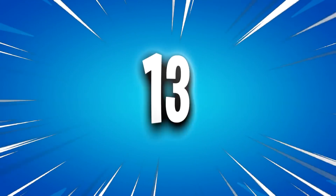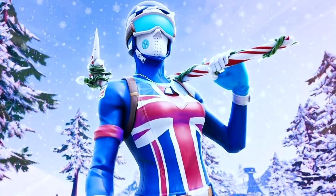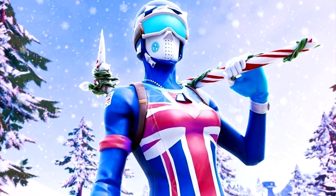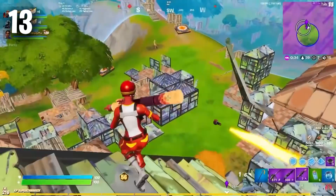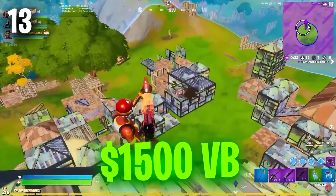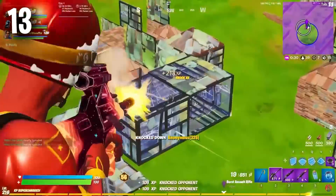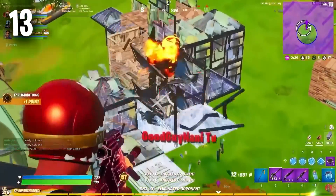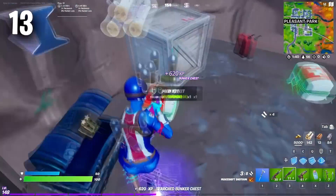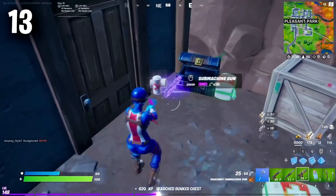Moving on to the number 13 position, we have the Mogul Masters. These have been so tryhard since the early days of Fortnite. Unfortunately, they do cost 1,500 V-Bucks each, when they definitely could have been one skin with lots of different edit styles. Pretty much every single version of this skin is tryhard, so regardless of which one you buy, you are going to look very sweaty.